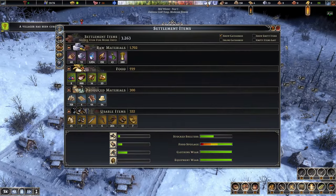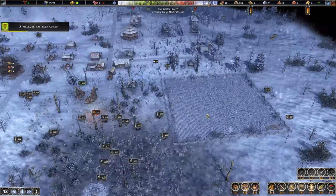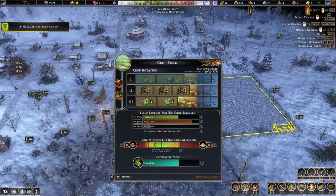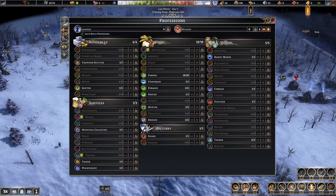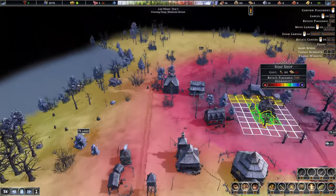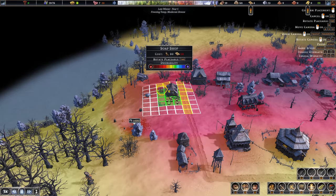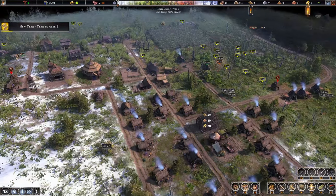We've got 44 tallow here - soap needs to be our next industry. Auto fill is on - if you know the optimal worker count let me know, but I'm going down to 10 and that should reassign workers with auto on. That gives us enough laborers to keep up. Let's get a soap shop in - it's a very dirty industry so let's keep it away from things. Into year six we go!